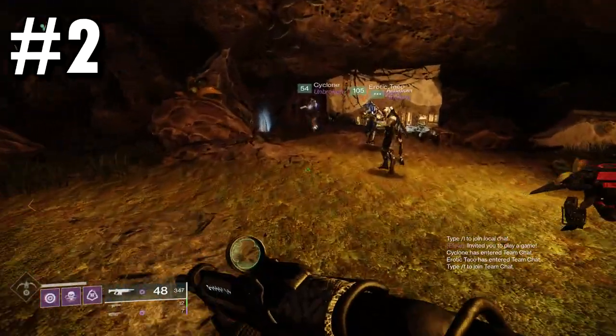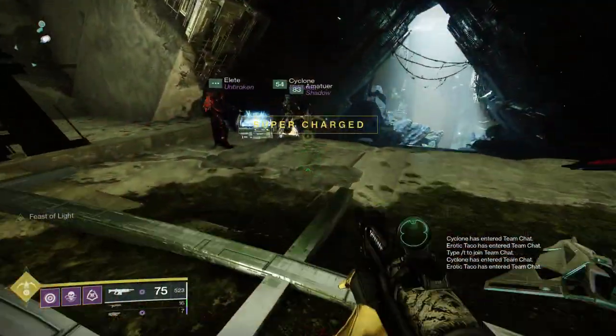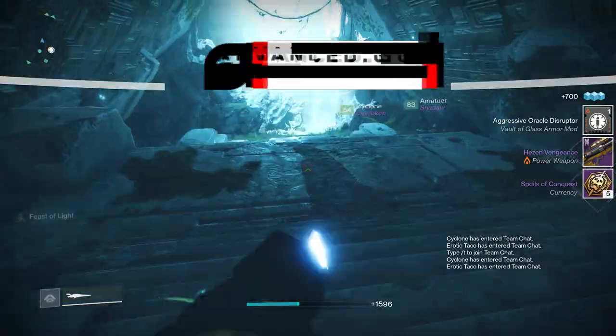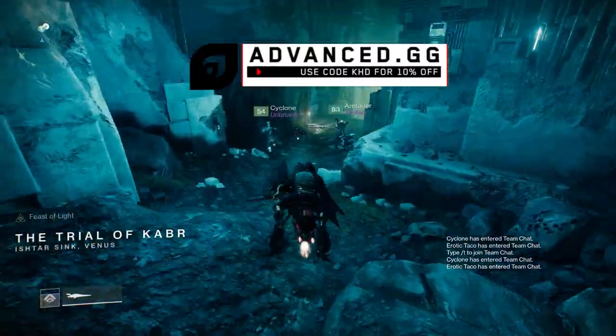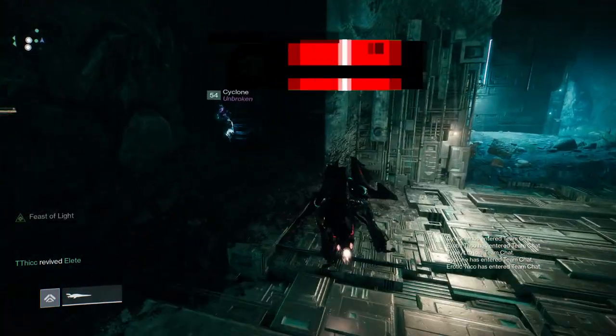After that, you're going to have to complete this encounter, which opens the main Vex gate and lets you into the Vault of Glass. Not too long after heading in here, you're going to see a big chasm, but to your left there's a little cave and another collectible in there.